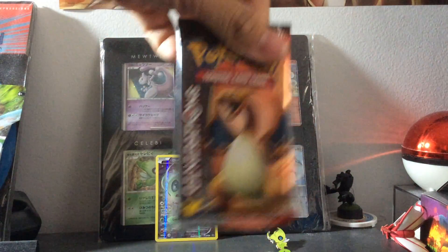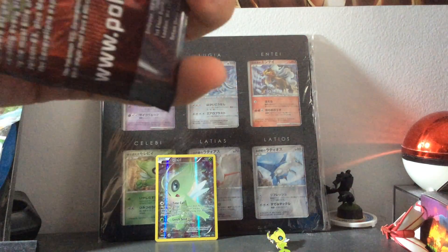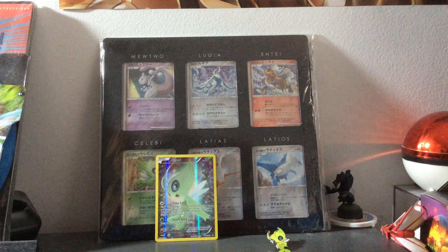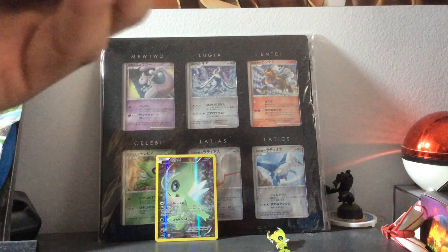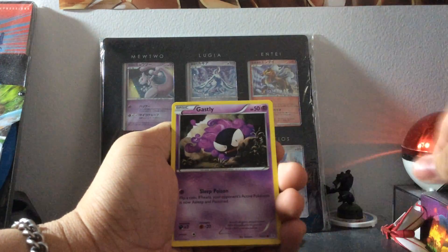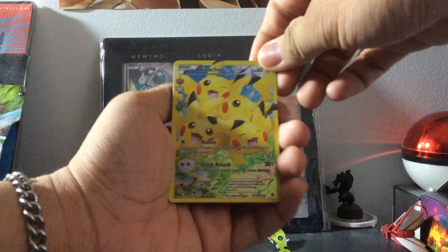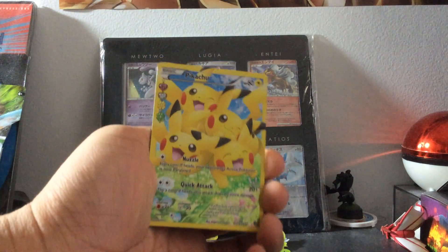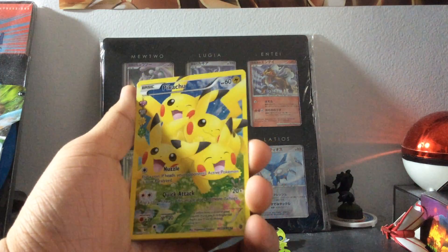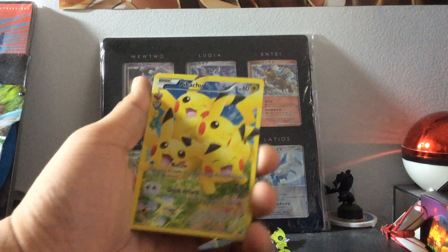We shall open two packs. I'm going to start with the Charizard one. So the points system is: one for Reverse, two for Holo, three for Ultra Rare, and four for Full Art. We have a Mr. Mime, Persian, Tangela, Ghastly, Psychic Energy, Krabby, Rhyhorn. My first Full Art of Generations — we have a Pikachu Full Art from the Radiant Collection. This is very nice, so cute. So this is four points.